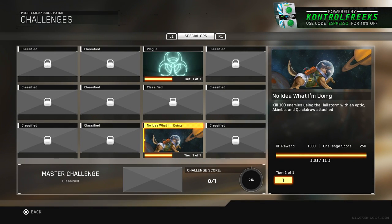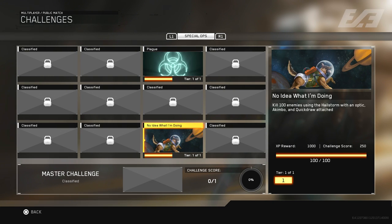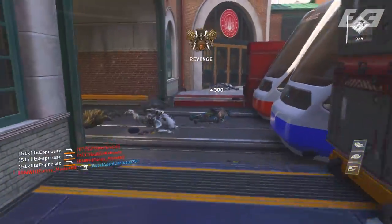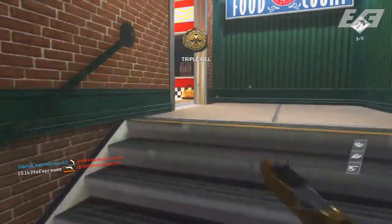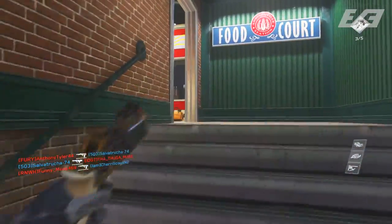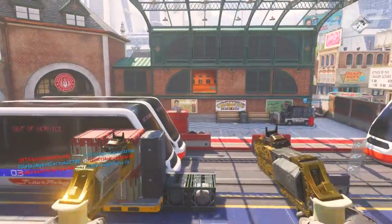Welcome back to the channel. What you're looking at is perhaps one of the best calling cards in Infinite Warfare — a challenge hidden deep within the Spec Ops list. The 'No Idea What I'm Doing' challenge is one of the easier Spec Ops challenges but yields a pretty awesome calling card and a nice XP bonus. We're going to show you how to get it, the best class setup, and kick off a series covering every Spec Ops calling card and challenge.